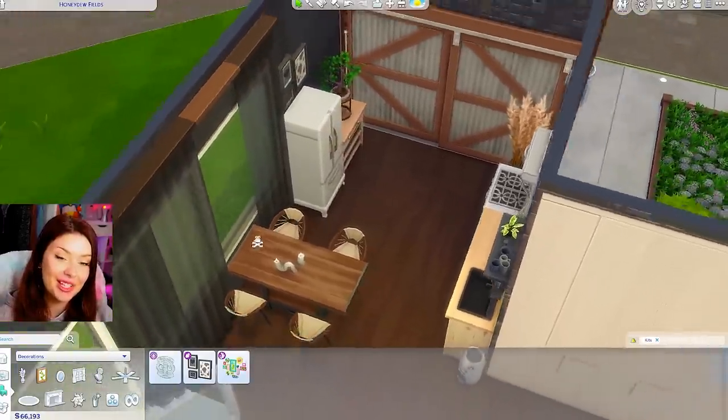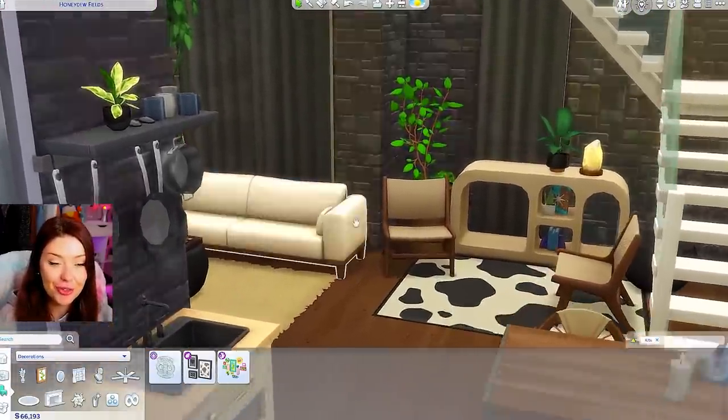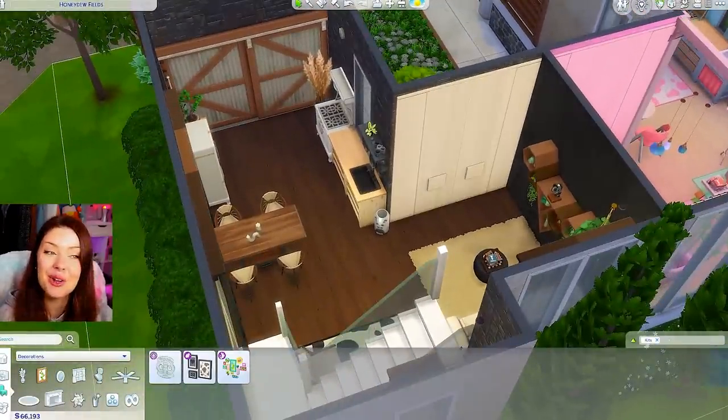I think I'm going to leave my kitchen like this. The more I look at the cow rug, the more I actually really like it — especially from over here. I think it's really cute combined with the seating area. Very interesting. Let's go upstairs.